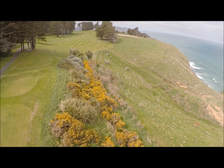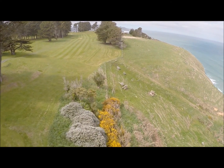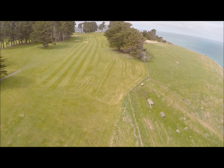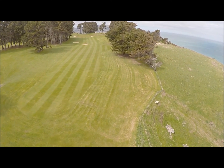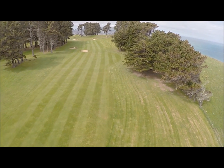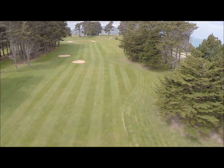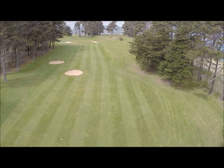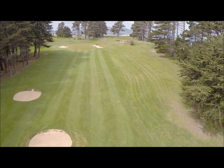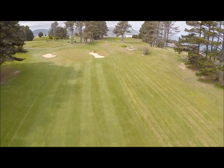The fifteenth hole, Rosses, is a 362 metre par 4 and Sinclair Golf Club's signature hole, constantly rated one of the most beautiful in New Zealand. Two fairway bunkers make this a challenging tee shot, while approach shots need to be accurate to avoid two pot bunkers and thick rough left and right. The fifteenth green is large and sloping — aiming below the flag here is the key.